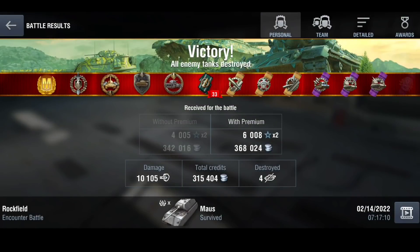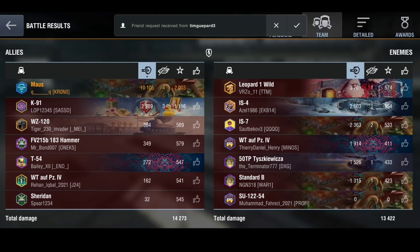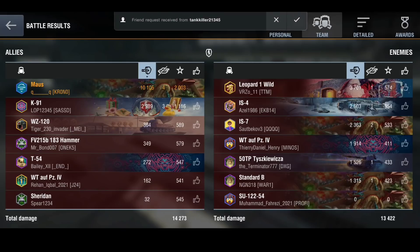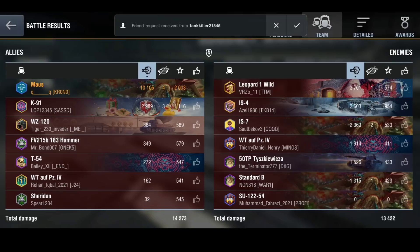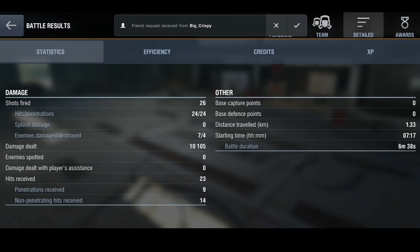Q ends with 10,105 damage. He gets the Steel Wall, a well-deserved Cool-Headed, four kills, Top Gun, High Caliber, and 2,000 base XP. Fair play to the K91 as well — he did really well. A two versus seven, and they still managed to pull it off. 10,000 damage in a Maus on top of 6,000 blocked damage — absolutely incredible. And just look at that: 14 shots that did not pen.